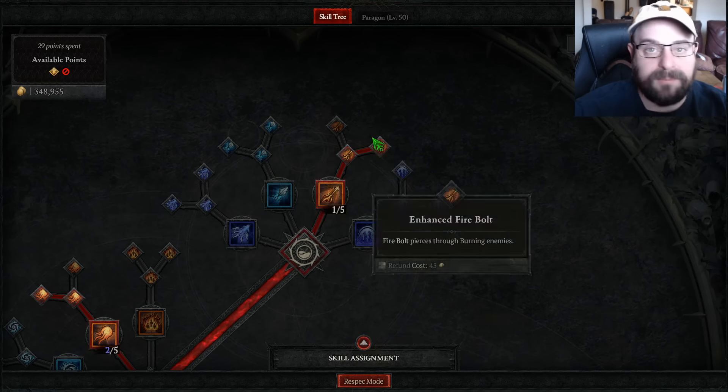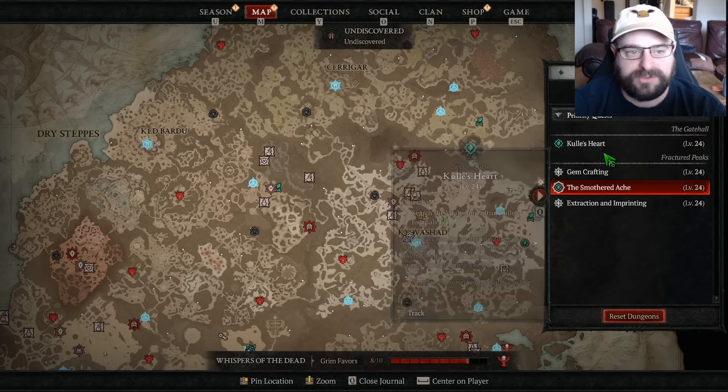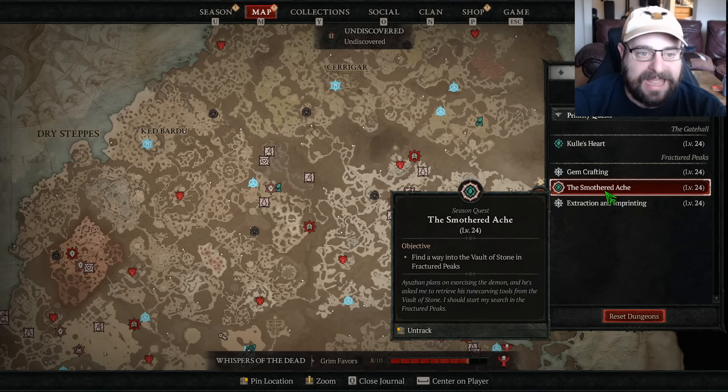Just a little quick note that confused me a little: the Cool's Heart quest has you search the vaults for Zoltan Cool's journals, but you actually have to do the 'Smothered At' quest first to find a way into the Vault of Stone. They don't really tell you that, but you should do this quest first because you need to go into the vaults to do this other quest.